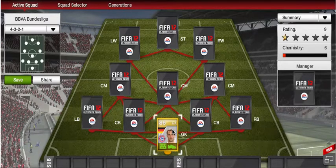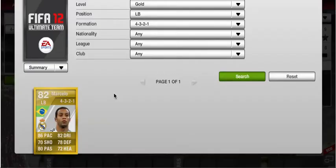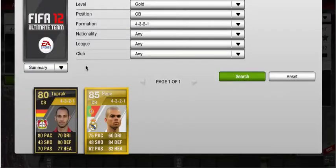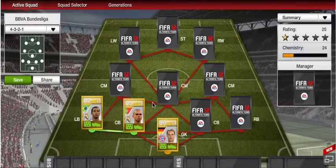At left back I would have rather used Jordi Alba, the new Spanish left back, but I didn't quite have the coins for him, so I just decided to go with Marcelo. At center back we've got two really good ones — we have Pepe, another Madrid defender. The entire left side of the team is going to be Madrid, just to get that out of the way.